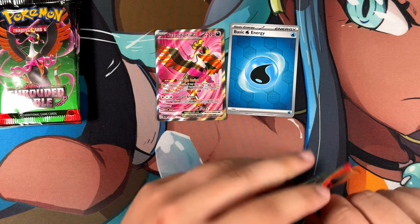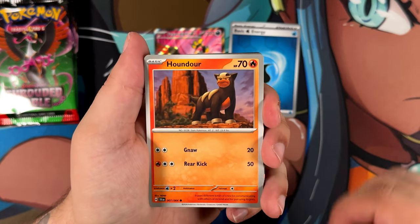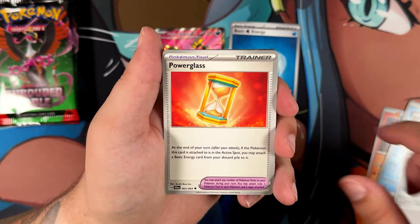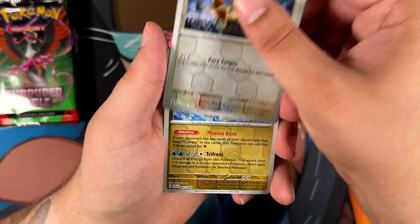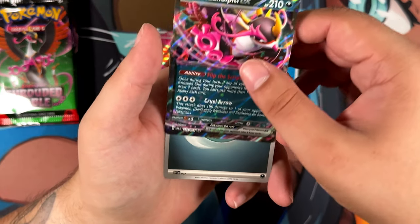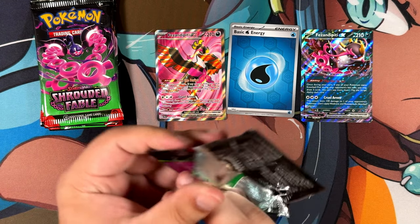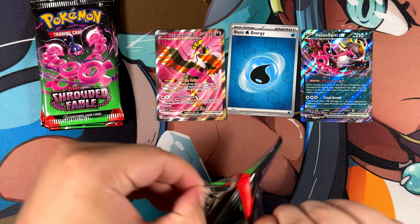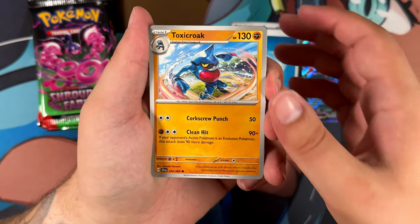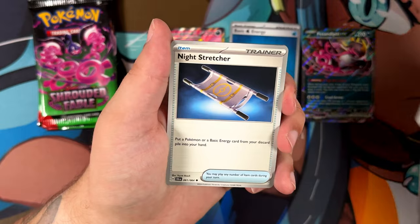I don't think I'm going to be as obsessed with this set as I still am with Paldean Fates. Still haven't pulled a special illustration rare from Paldean Fates. But as I said in the beginning, the potential pulls you can get from this set aren't really that great. We have another Pecharunt here — maybe we can complete the set with a special illustration rare. We're down to the last five packs. I tend to pull full art trainers from Japanese booster boxes more than English ones, which is kind of odd.